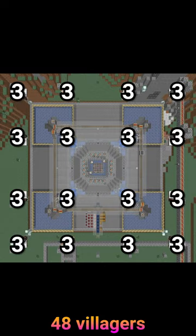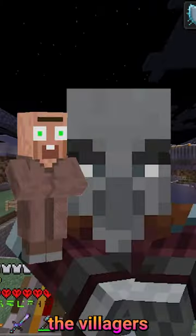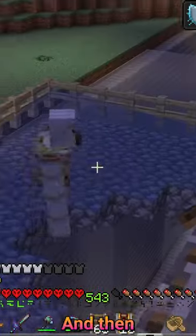Then I got 48 villagers to spawn the iron golems. Then I got a pillager to scare the villagers into spawning iron golems, and then we were done.